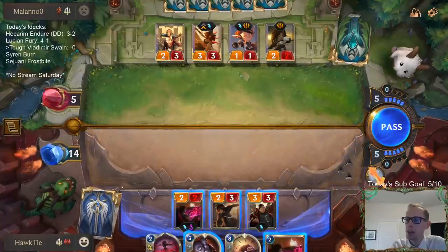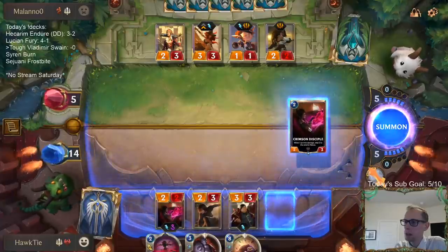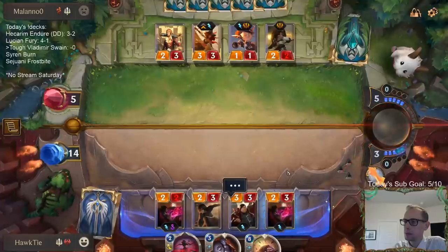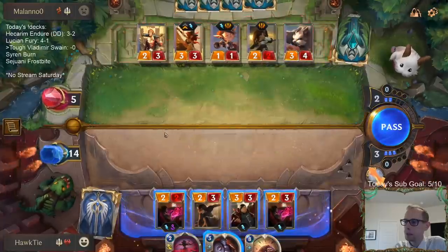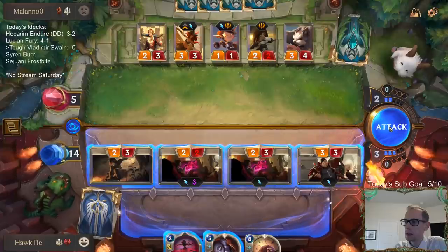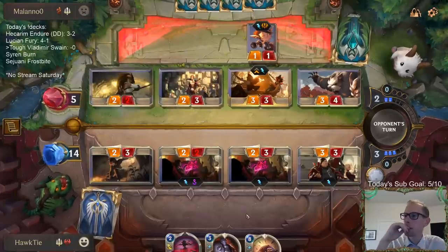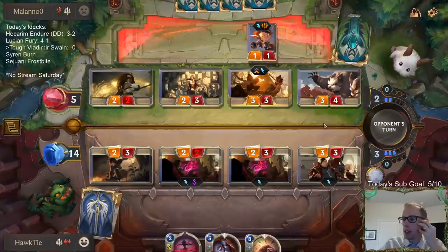So I either go Might plus Death Lotus, or Crimson Disciple plus Might. If I go Crimson Lotus, that's only doing four damage to them, which is not lethal. We'll see what they do, how they block. All right, we're going Death Lotus. Death Lotus will have everything trade — we do four damage to them and get a new Crimson.